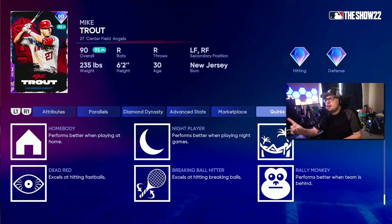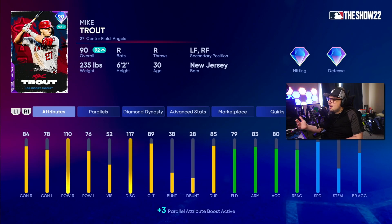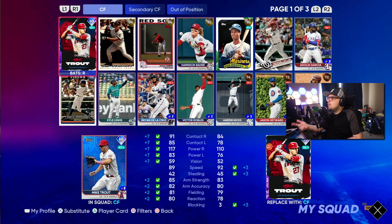First of all, both of these cards have Live Series quirks. These are the quirks given to current player cards in the game that get flashbacks based off of this year. Trout gets homebody, night player, unfazed, dead red, breaking ball hitter, and rally monkey. These six quirks are pretty solid, and having a lot of them will make a Live Series card very beneficial. Face the Franchise cards have those too, so this Trout plays above his attributes in game a lot of the time because those quirks will be active — they'll boost contact and power a little bit.